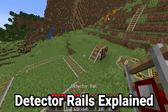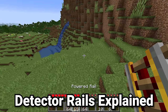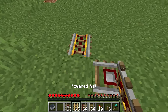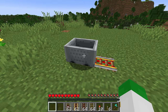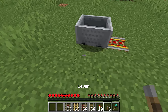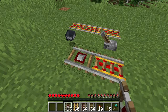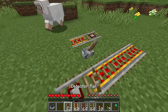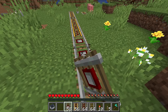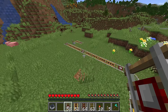Now for the detector rail. Detector rails are almost always used with standard rails and powered rails. If a minecart goes on top of a detector rail, it'll power adjacent rails or anything else next to it — it's kind of an alternative to having powered rails always on. With a detector rail, only a minecart can turn those on. So you could have a setup with powered rails interspersed with detector rails, and those powered rails only activate when a minecart passes over the detector rail.